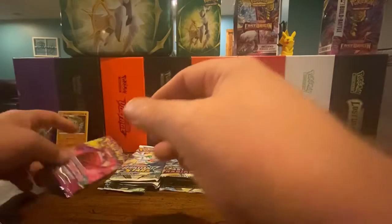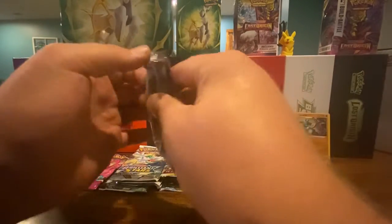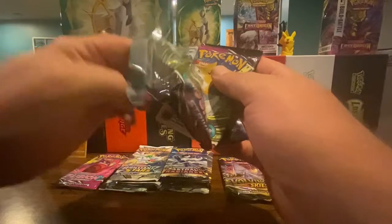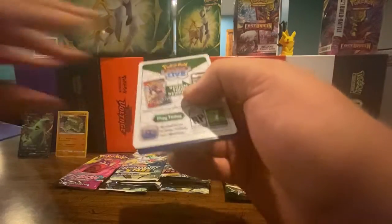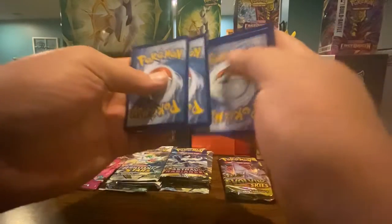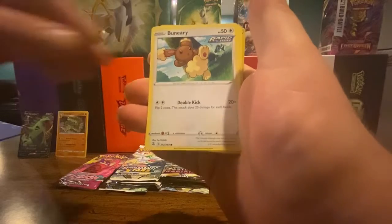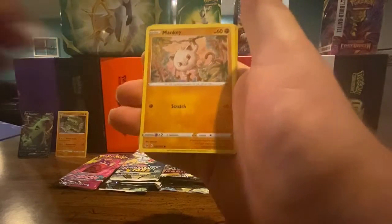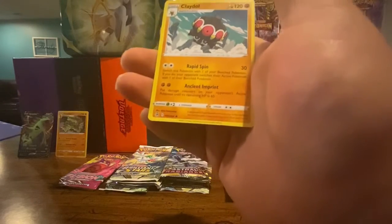We're going to save the Gengar pack for last — maybe that'll give us our luck. Third Fusion Strike pack: code card, energy, Dunsparce, Dancer, Pangoro, Shinx, Buneary, Basculin, Grubbin, Mankey, Farewell Bell as the reverse holo, and a Claydol — non-holo.